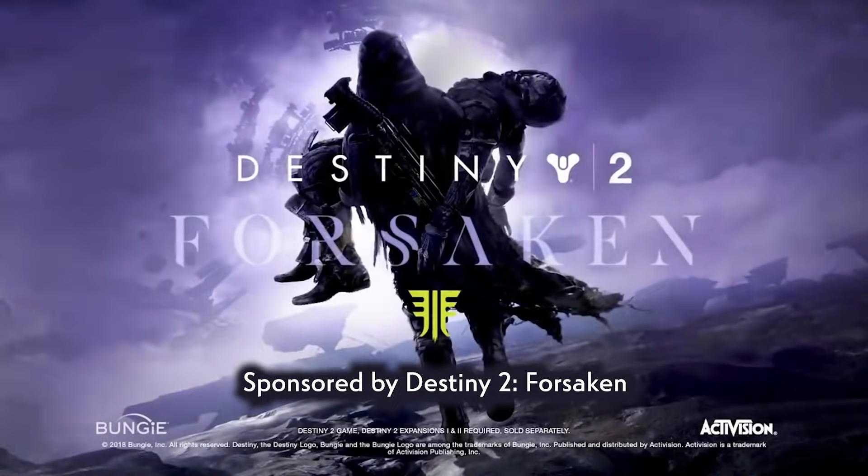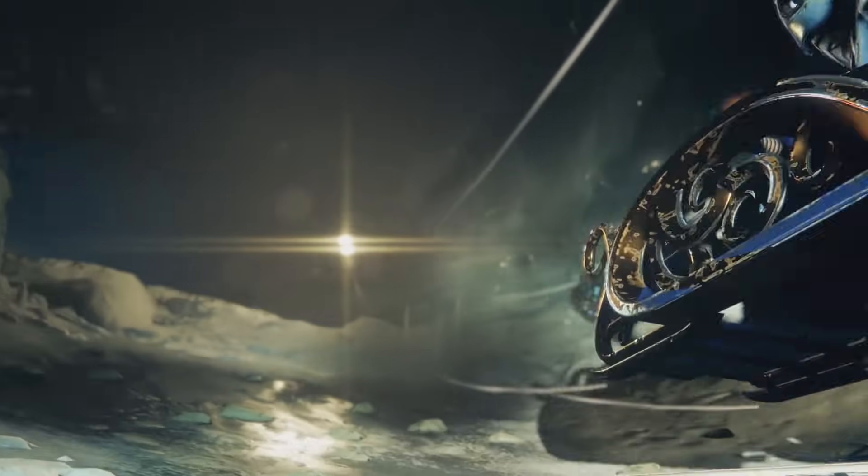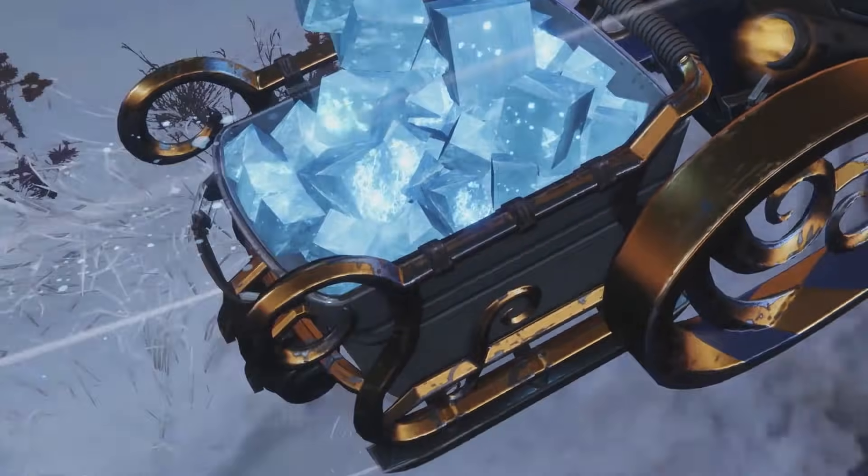Hey everyone, welcome back to another episode of Quake and Bake. My name is Cupquake and today we're gonna get festive with some holiday cookies. This video is sponsored by Destiny 2 Forsaken. They're having a holiday event called The Dawning starting now till January 1st where you make cookies in-game to get loot. The cool thing is that the recipes in-game are actual real recipes, so bakers, get ready to bake!